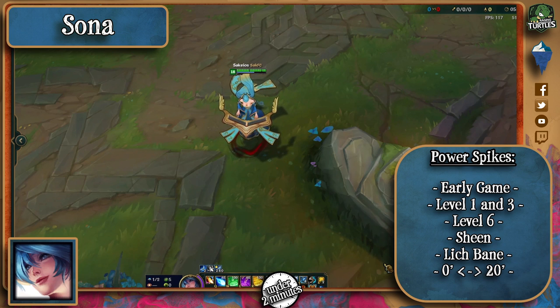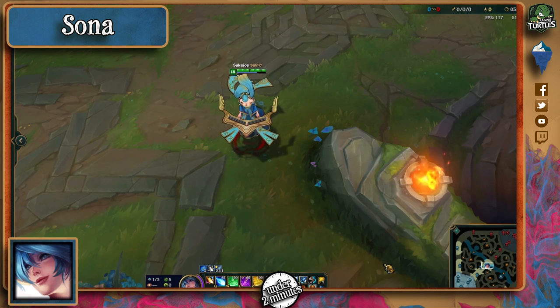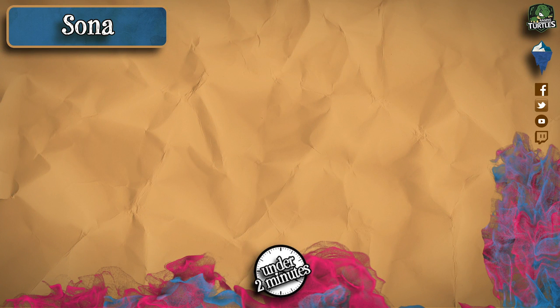Sheen is a great item to build as Sona and vastly increases her trading potential, but she can easily be denied by champions that have good mobility and can burst her down quickly. Remember, do not clump up in a line when teamfighting. She is very squishy, especially in the early levels, so engage her when you have the chance pre-6. She also suffers a lot of mana problems, so be sure to keep an eye on that blue mana bar below her health bar. Ultimately, have fun doing it.